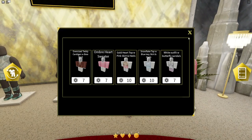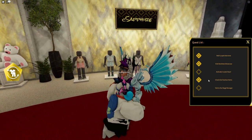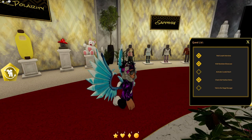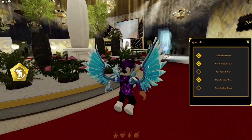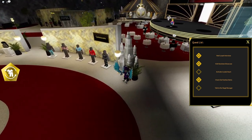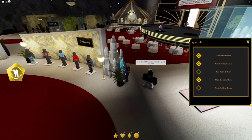Next, after that, we need to go ahead and check some of these fashion items out over here. As you guys can see — 'Check out fashion items' — there we go. And after that, guys, we need to go ahead and activate the crystal heart, so we're going to go ahead and do that right now.